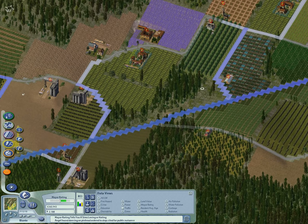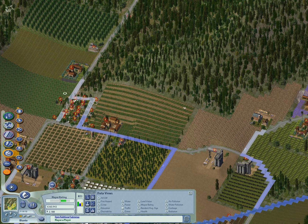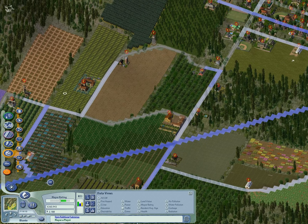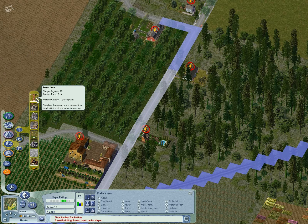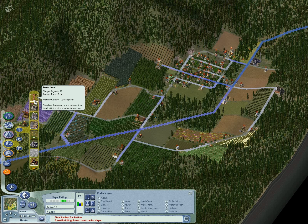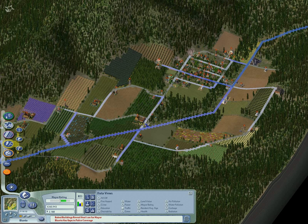Actually, might as well let it run like this for a minute. Why are the zots still there? Don't want to get abandonment, so let's try to figure this out really quick. Building our power lines really quick there — fixed everything. The main part of Blanto is completely infested with mansions. That's not what I wanted for there.